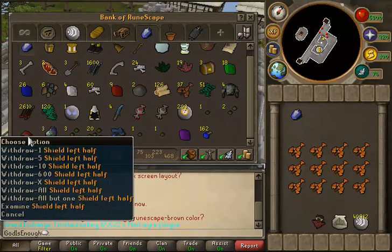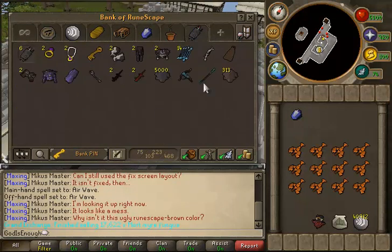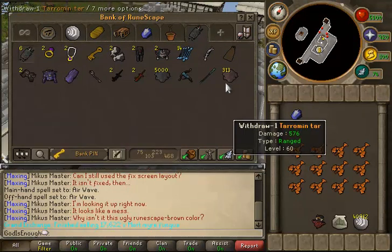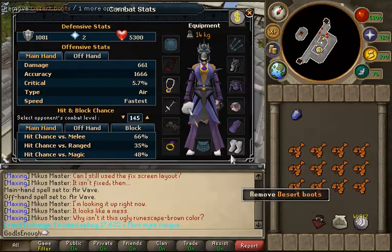I did get a Shield Left Half, which is kind of a troll. I believe that was from Turoth, so that was a bit random. And that is my bank — that is everything. As you can see from my gear tab, I do need to buy quite a bit more gear, because I just don't have very much at the moment. I don't even have a pair of boots — I'm wearing desert boots.